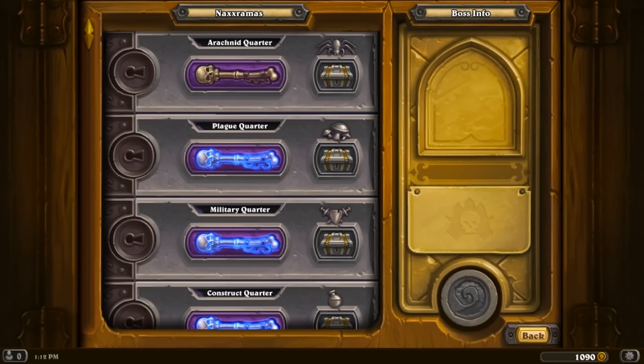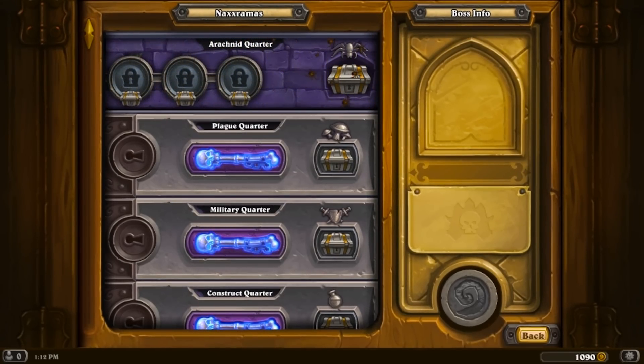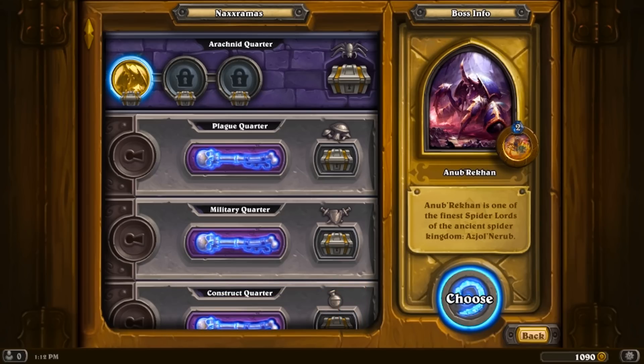Alright, let's go into the Arachnid Quarter — unlock with the epic key. Wow, look at the spiders! That's pretty cool. So obviously we got to click on him. 'Unubricon is one of my finest spider lords. Good luck, interloper.' Who are you calling an interloper? Seriously? Spider lord? No one lords over me. Of the ancient spider kingdom — Azjal Neruba. Nice.